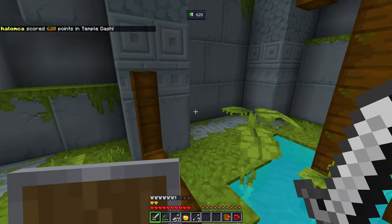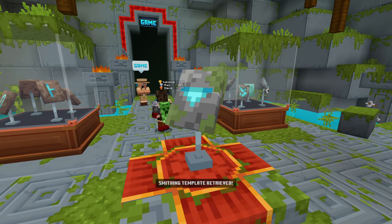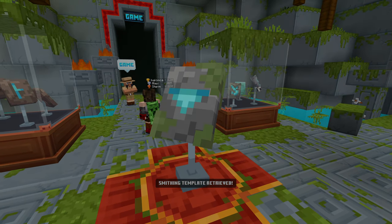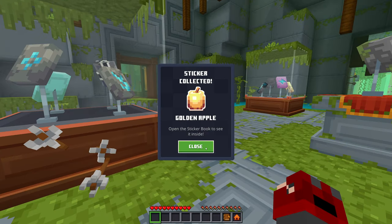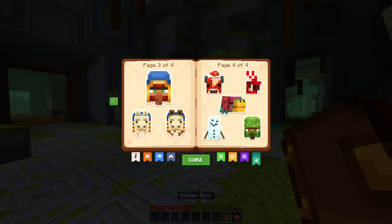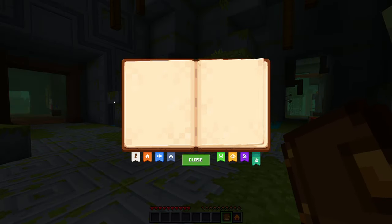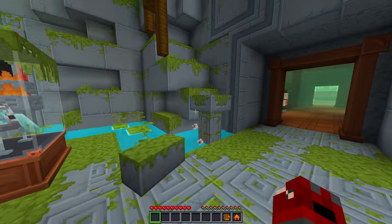Golden apple to spare as well, nice! Temple Dash — that was pretty fun. Let's head back to the beginning. We beat the other two, that's great. Smithing template retrieved! There's the score — we smacked him around a little bit. Golden apple too, nice! We're getting some good progress. All those are done, we just have one more area to do.